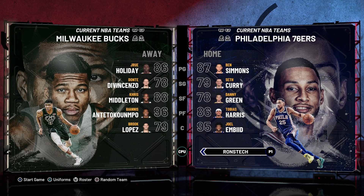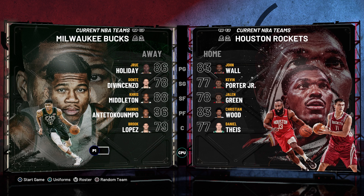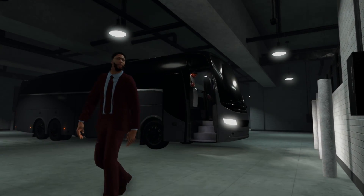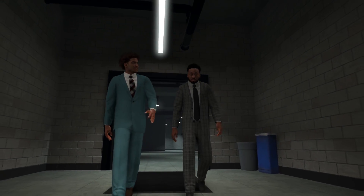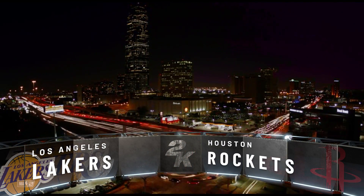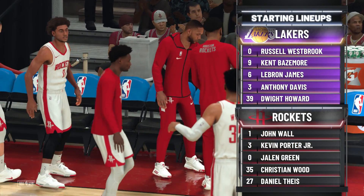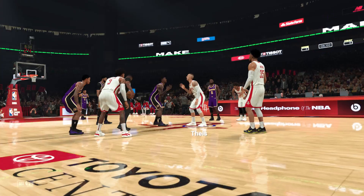So let's try Houston Rockets vs Lakers. As you can see guys, let's check the starting lineup - for Lakers: Westbrook and Howard, and for Rockets: John Wall and Jalen Green. So if you want to play with the rookies, you can try this method guys.